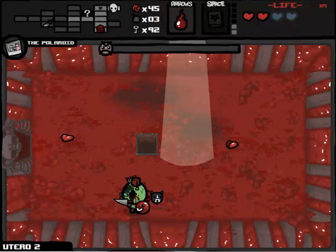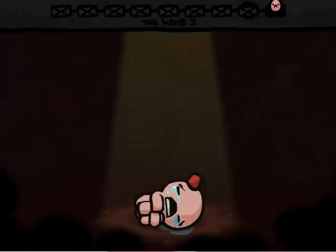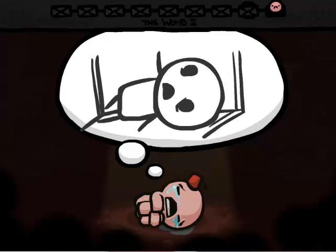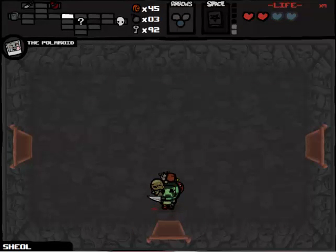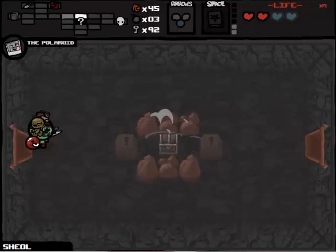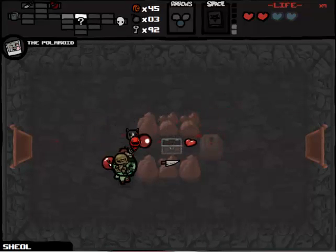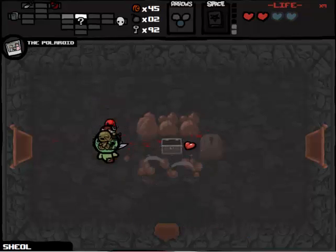No, I can't justify the Cathedral - you know, I want to, I really want to, but we've got really low health. I can't justify the Cathedral, even though there was a good chance we could have won. There is a library - but that's for another day, that's for another time. Again there's a curse room that could contain Guppy's Paw as well, which would give us so many spirit hearts. Fuck you Super Greed - I'm going to fight him, because why not, he's there, and he poses no threat to me.